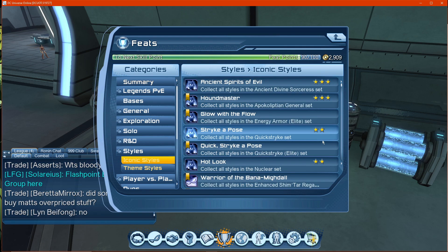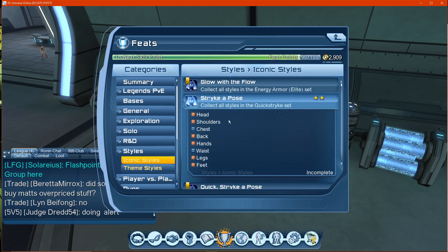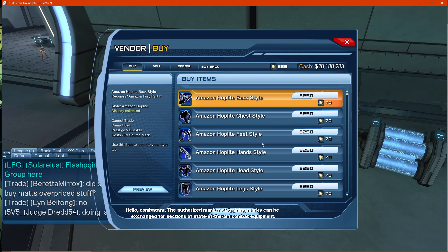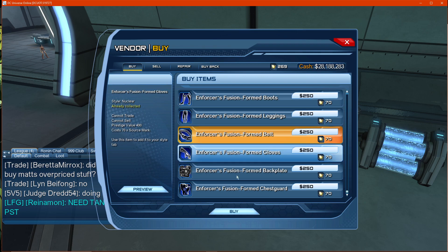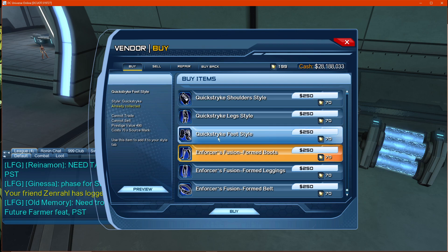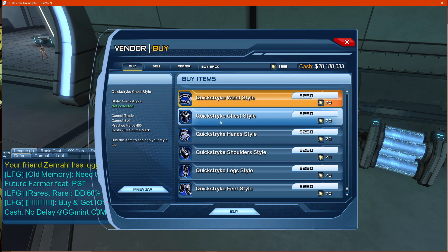First I'm going to get the Nuclear set — which is the waist — and then the Quick Strike chest and waist. You can see the Nuclear items are here already, and the one I'm missing was the waist, so I'll get that right there. Then the other two items I need for Quick Strike are the chest and the waist.